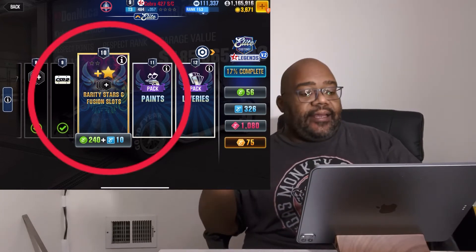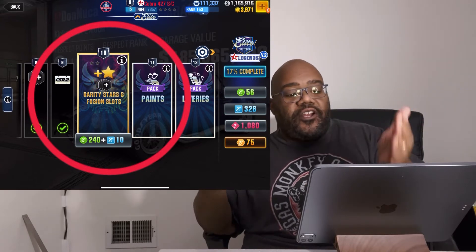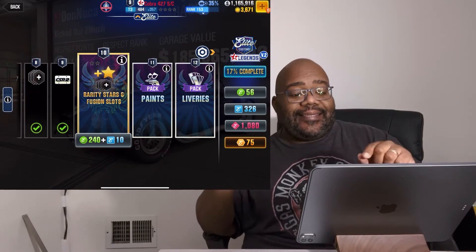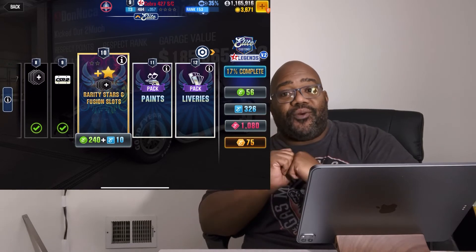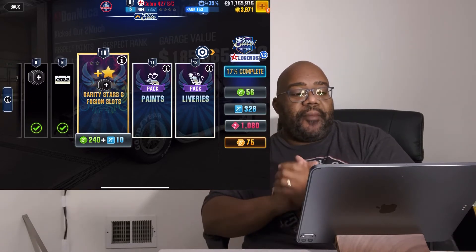If you don't get past 10, you're not adding stars. In order to do this here, I need 240 green tokens plus 10 of those blue chips. I don't have enough to make this happen.